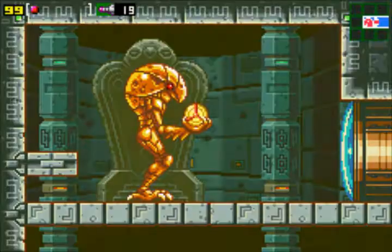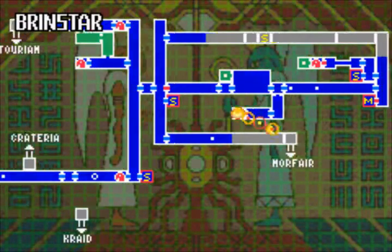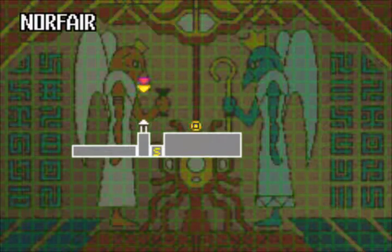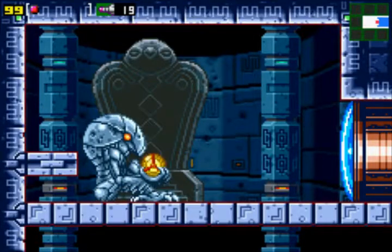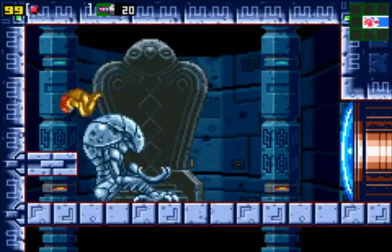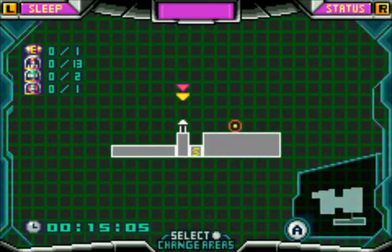Samus is not walking slowly — she is constantly running, and her jumps are also really, really fast. So it's pretty hard to get used to some of these mechanics. For example, to use your Morph Ball, you have to tap down twice, because when you tap down the first time you are crouching, so it was really hard to get used to crouching as well.